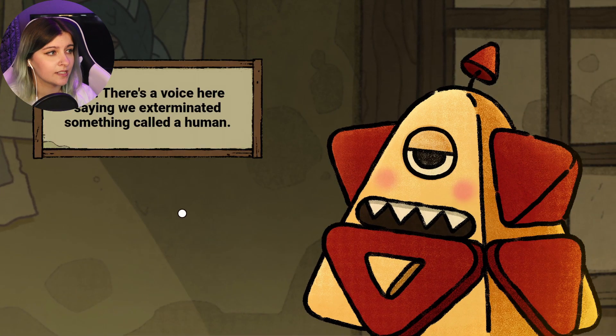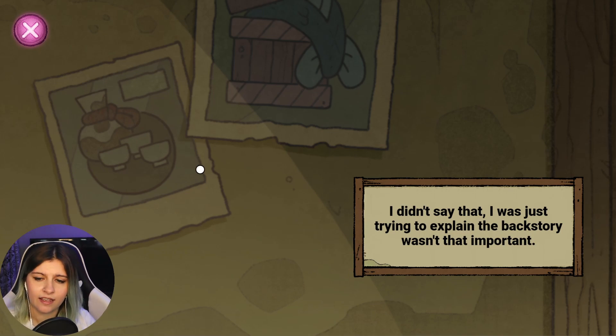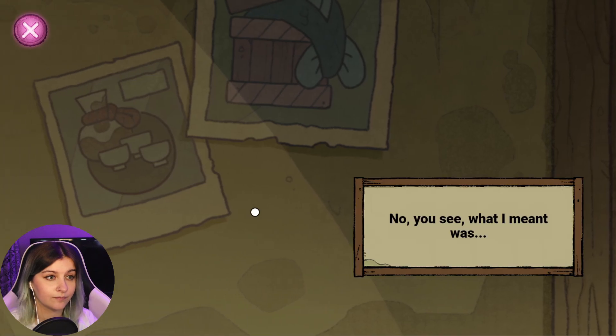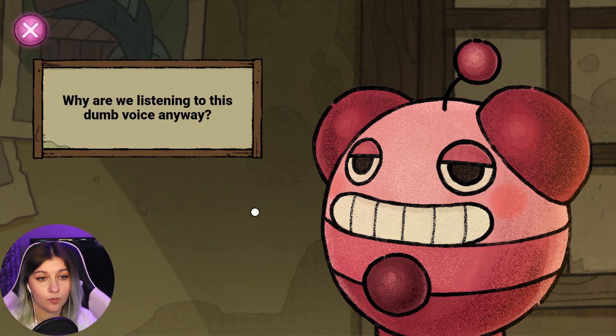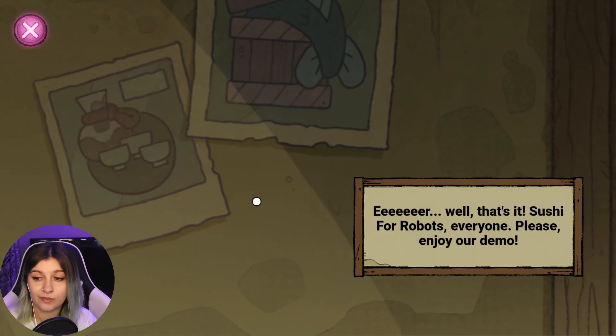There's a voice here saying we exterminated something called a human. Still trying to figure out camera placement — right now it's blocking the text. I didn't say that. I was just trying to explain the backstory, wasn't that important. I didn't exterminate any humans. Sounds like somebody that exterminated some humans. Why are we listening to this dumb voice anyway? Well, that's it — Sushi for Robots, everyone. Please enjoy our demo.